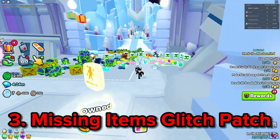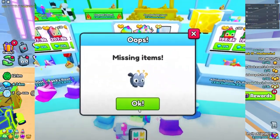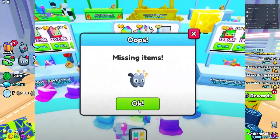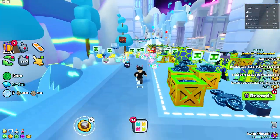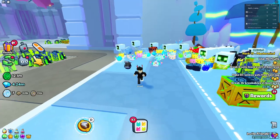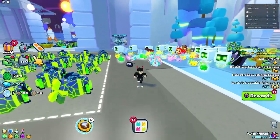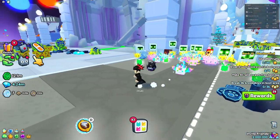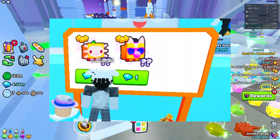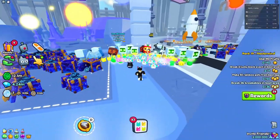Number three is a long-term problem that's been happening in the trading plaza — the missing items glitch. I can't show it anymore because it's been patched, which is why it makes the list at number three. It's amazing because it's now a lot harder for people to get scammed. Say goodbye to those weird tricks where people make their torso blend in with the boots. We don't need that anymore — see you, scammers.